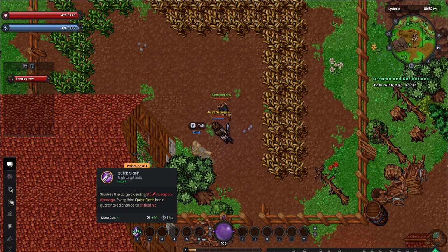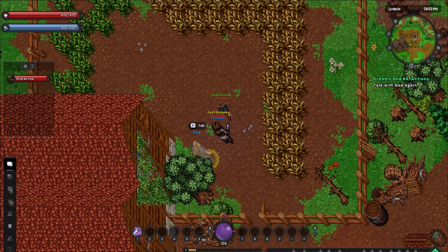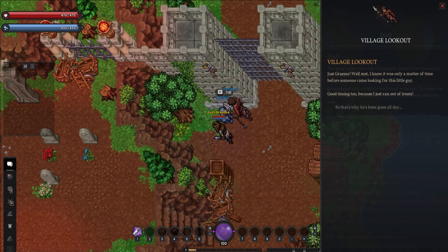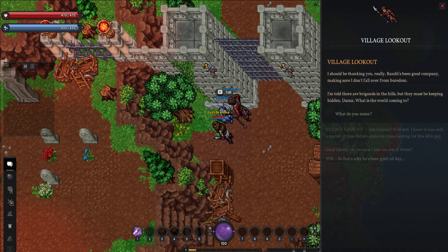After we've gotten our first ability and destroyed the poor scarecrow, we get one more gift: the compass from the Pirates of the Caribbean films, which I think is a great way to explain quest markers in-universe. The first thing we need to do is use it to find our dog, Bandit, which we find relaxing by the village gate with the guard. He mentions the increasingly frequent earthquakes — as somebody who grew up in a very active area, yeah, I get it.